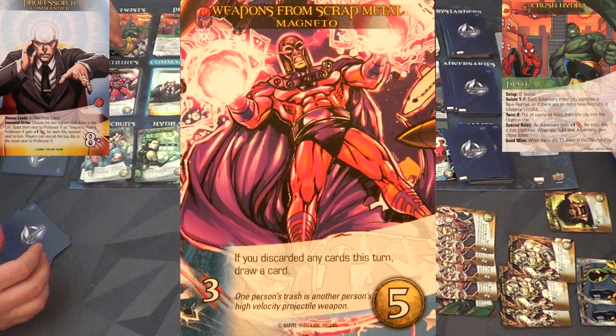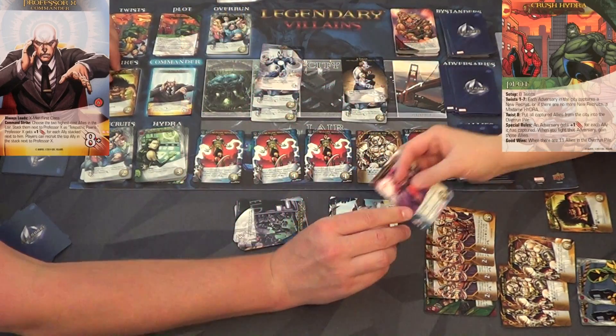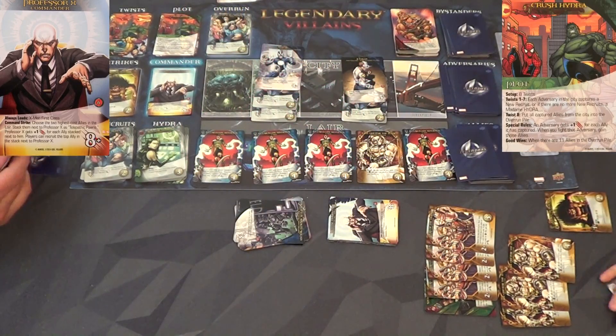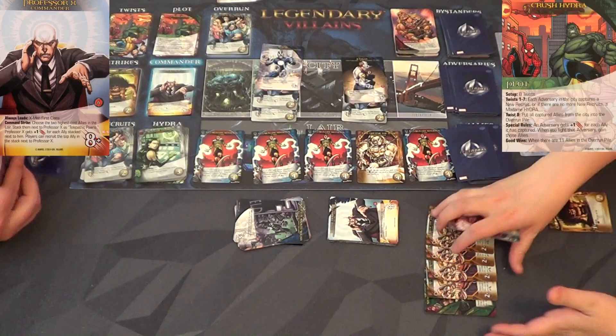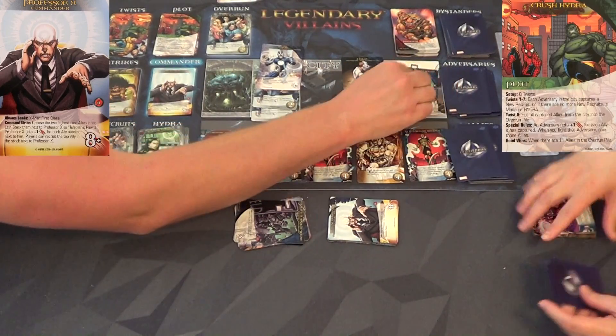Choose one - that gave me enough attack. We don't stack - the top three cards of the ally deck go next to Professor X in random order as telepathic pawns. We have Ceaseless Tracker Craven, Mutants Will Rule, and Weapons from Scrap Metal Magneto as the highest cost. The most expensive ended up on top. I have enough for him - should I get him? Why not, it's brotherhood! All finished up then - about time, you had to go through your whole deck!